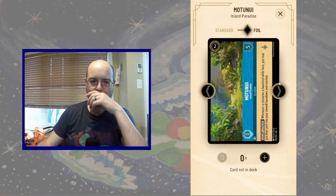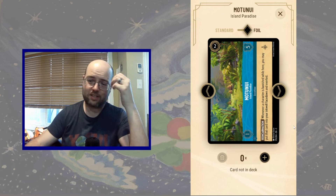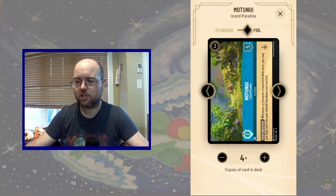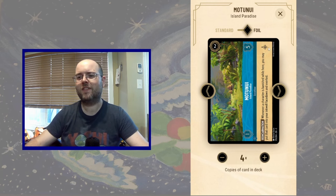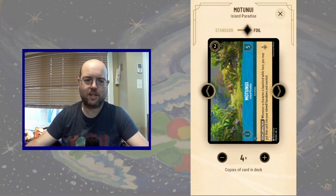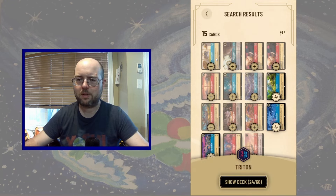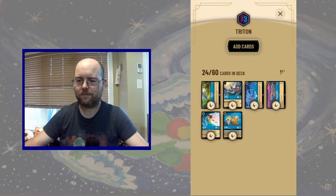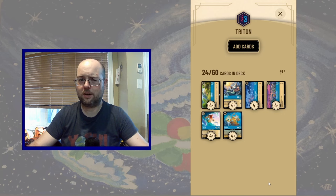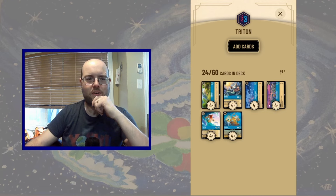I think I also want to play some Motonui as the last location. It doesn't have that much willpower but it's cheap, so maybe you can squeeze it in. One pip of lore, and it helps with ramping — if a character at Motonui gets banished in combat, we get to put that character in our ink pool. That gives us three locations and three different Triton variants, and we're ready to go on that front.